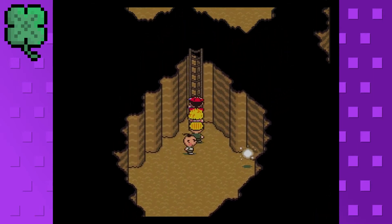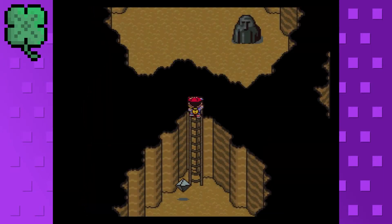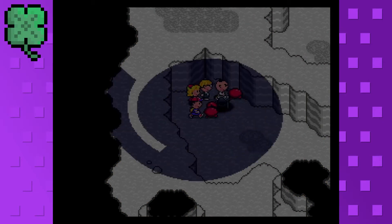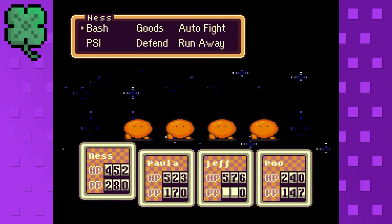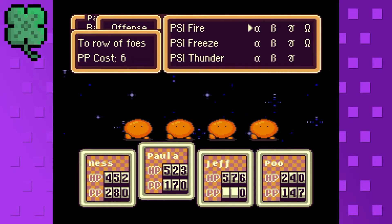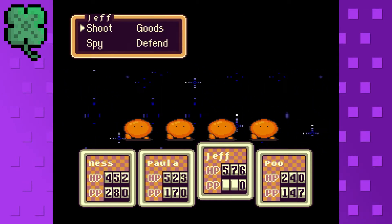I should be a little less cautious about using PP, because these fobby guys drop PSI caramels pretty frequently. So I think I could be a little looser than I normally am with holding on to my PP.